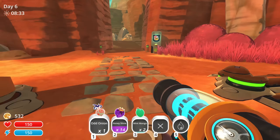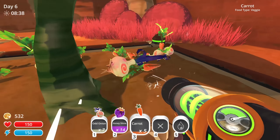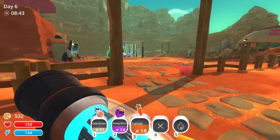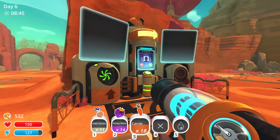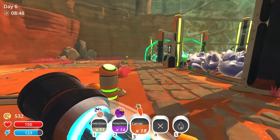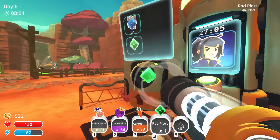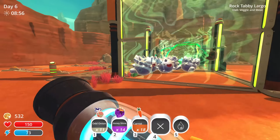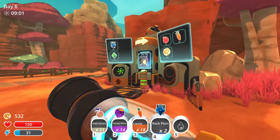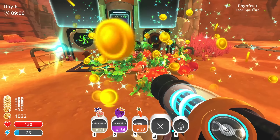Let's go ahead and grab all these. Rock and rad - hey, easy enough! There's two rad and two rock. That's going to give us 15 pogo fruit, 16 carats, and 500 new bucks. Heck yes!